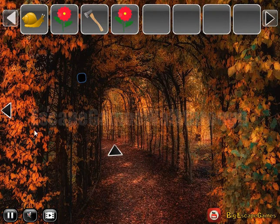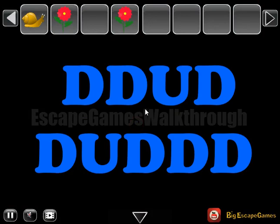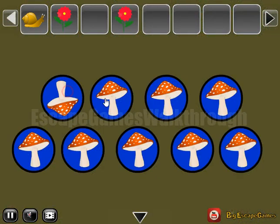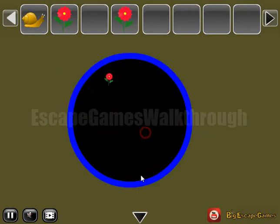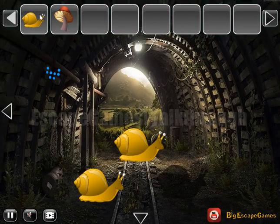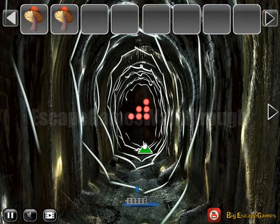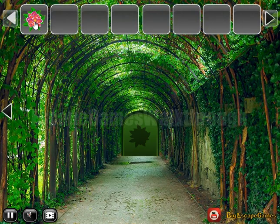Then we use the eggs to open this crate, and we have another hint of directions, but only up and down — it's for these mushrooms: down, down, up and down, down, up and down again. Then three flowers to place here. Get the mushroom, and one more mushroom we can get from these snails. Then get the flower to move further to the third part.